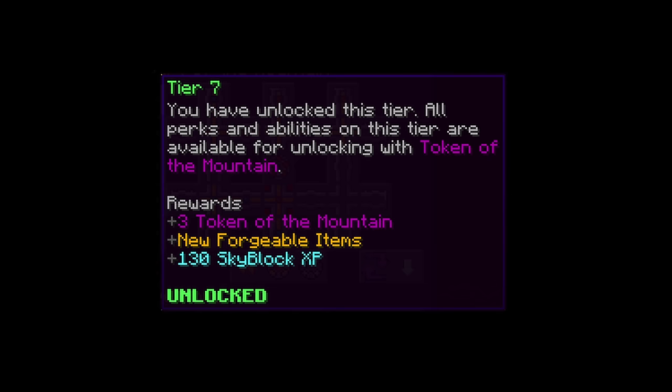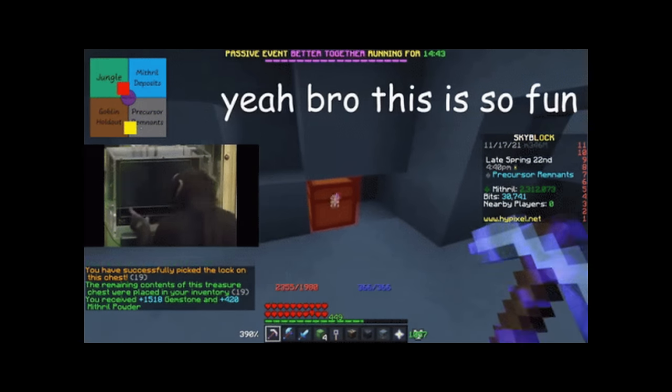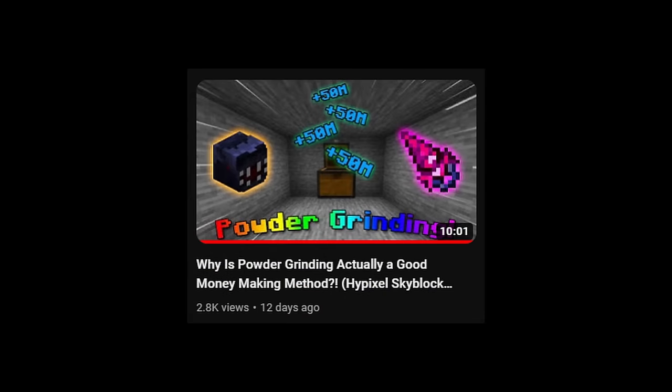To begin mining, you need a few things. The first being Heart of the Mountain 7, which I recently obtained in my Nucleus Runs video. Then you need to powder grind, which I did in my recent powder grinding video.